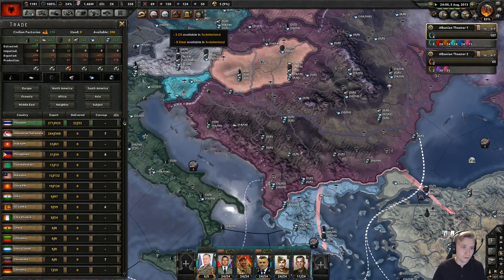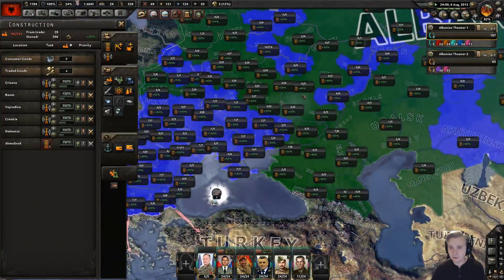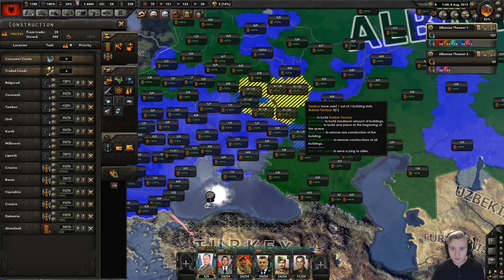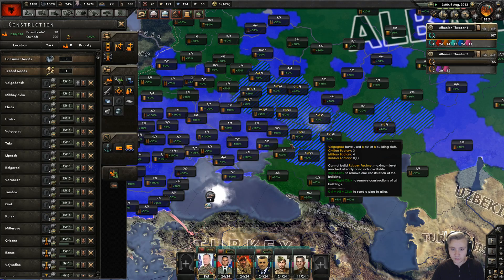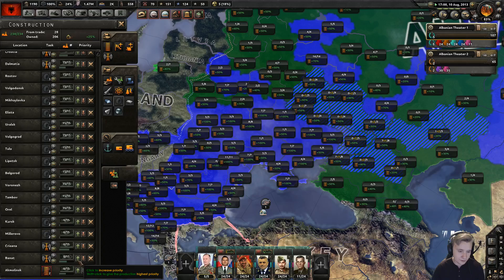Let's do anything we actually need. I guess rubber — should we get some rubber? Yeah, I think we should get some rubber. Why the hell not? We can afford it and we have the space for it. And that should be all our rubber needs for days upon days. Let's just finish off this and the infrastructure, please.